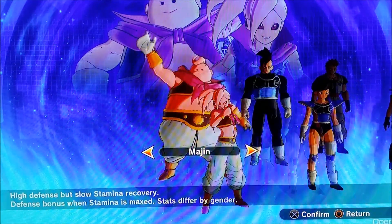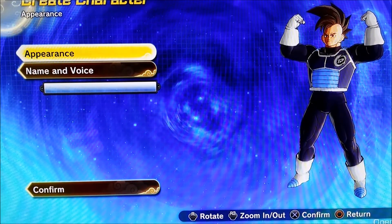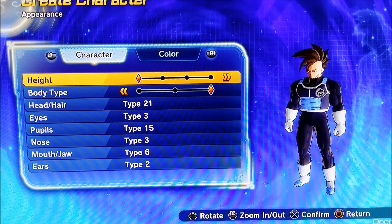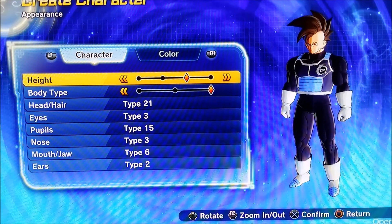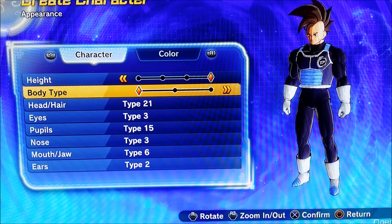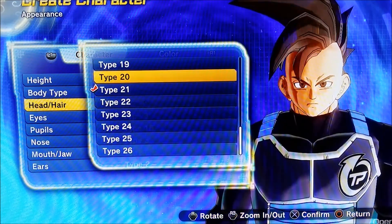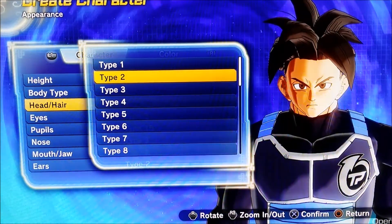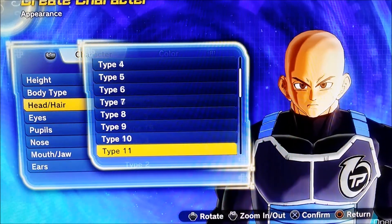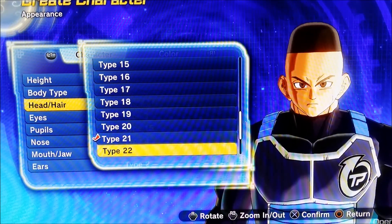You see the Saiyans, the Majins, the Earthlings, and you get to play as the female or male version of each race. I chose the male. I like the layout of how he is displayed. You get to configure his height — I'm a fairly tall guy, 6 foot, so I picked the tallest one. For body size I'm more of a narrow, lanky kind of guy with more agility, so I picked the medium one. I'm going to show off all the hair types — I went with number 5, which looks like Zamasu's frohawk hairstyle.